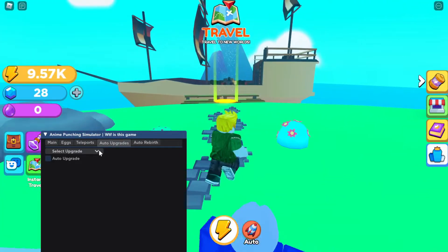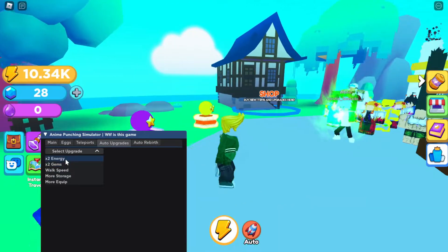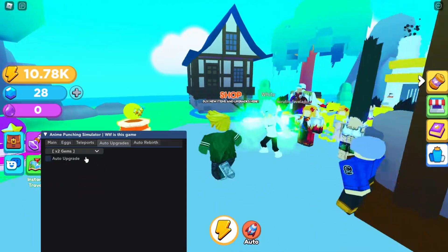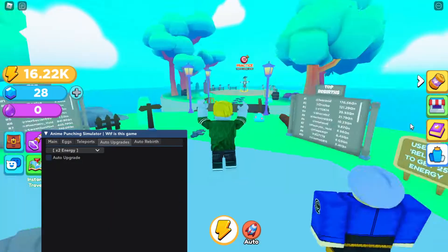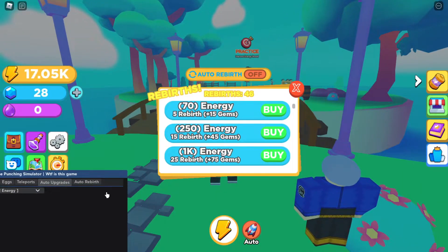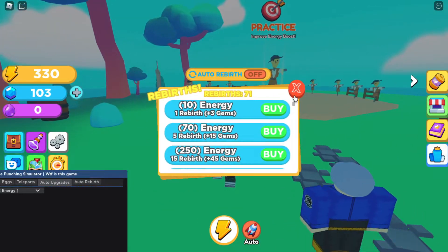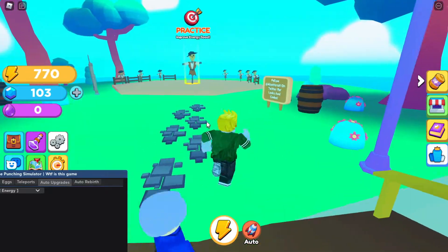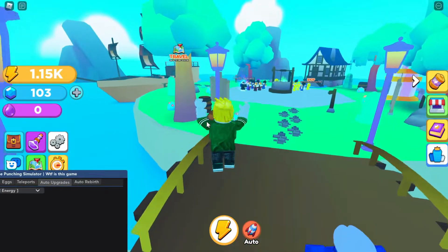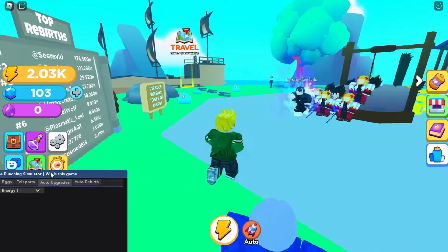There's also auto upgrade, which upgrades automatically. Let's select two times more gems and set auto upgrade. Now I can just keep buying this energy boost and your character keeps progressing. It's basically instant — you've almost finished it just like this because the script is so good.